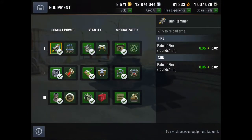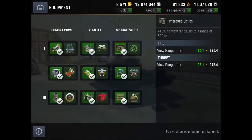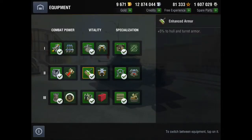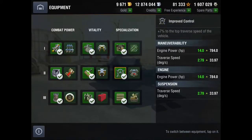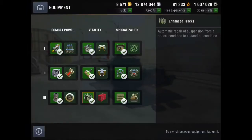Let's jump straight into equipment. On the IS-5 I would run Gun Rammer, Protected Modules, Improved Optics, Enhanced Gun Layout, Enhanced Armor, Improved Control, Vertical Stabilizer, and Enhanced Tracks.